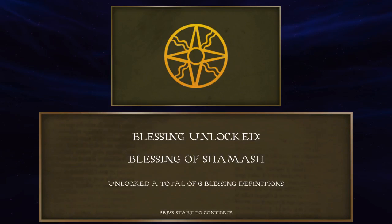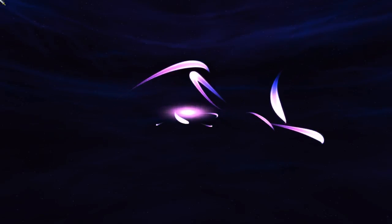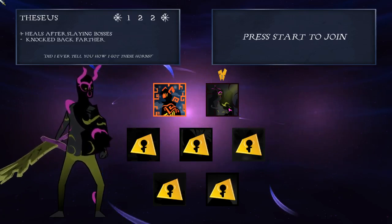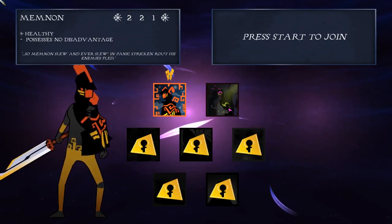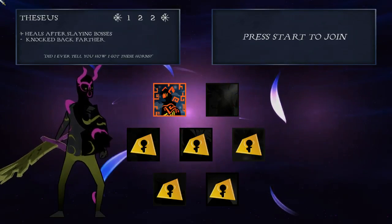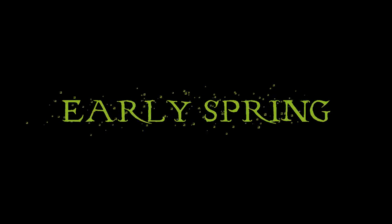We can't use unlocked items unless we find them in the game, but you're constantly unlocking stuff, almost in a Binding of Isaac style. The pool of items, blessings, breaths, and spells is constantly expanding. We can play as either Memnon or Theseus. Memnon is healthy with no disadvantage. Theseus heals after slaying bosses, but is knocked back further. I've never played as Theseus before. Healing after bosses seems very useful — health is pretty hard to come by in this game.